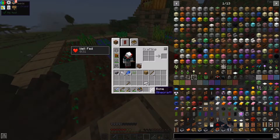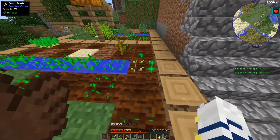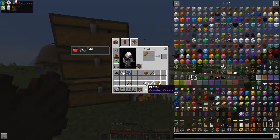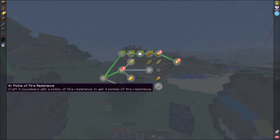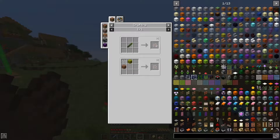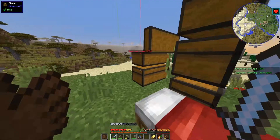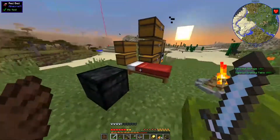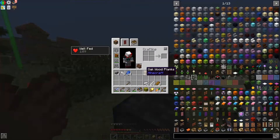We have bone meal. That didn't work. Where did we put that butter — right there. Butter and bread! For pickles we need cucumber — that takes melon seed and rice, or dirt and rice. Do we even have a melon? I don't think we have melon. Whatever, doesn't matter — melon, rice, and dirt.